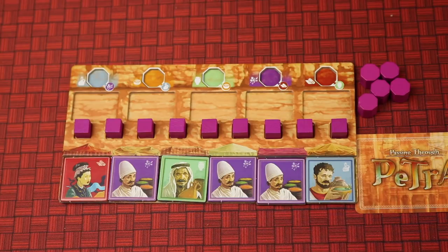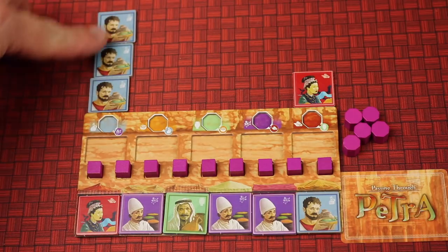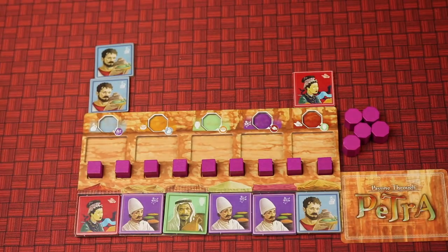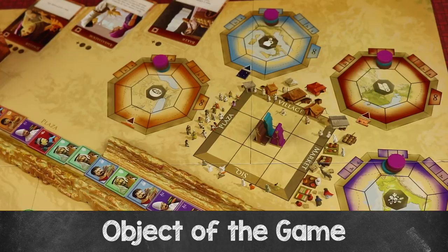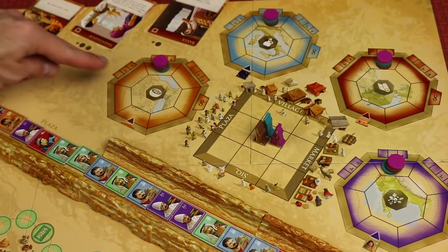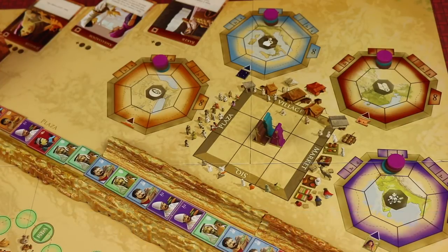Next, each player draws four trader tiles from the bag and places them in the corresponding color's settlement column. Each tile also has an icon for colorblind friendliness. If you ever have more than two of the same type, put that back and draw a new one — you can't start with more than two of the same in your settlement column, though later in the game you can have more. The object of the game is to be the first to place out all nine of your influence cubes onto these different progress tracks, which represent different parts of the world: Egypt, Rome, China, and India. The game is played in clockwise fashion with each player moving their merchant pawn, taking an action, and then possibly completing certain influence cards.